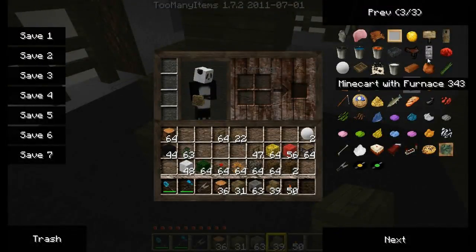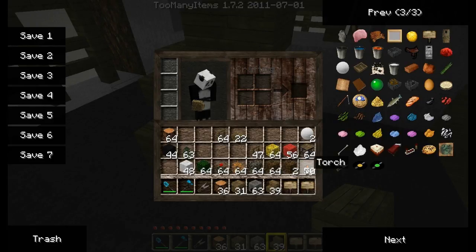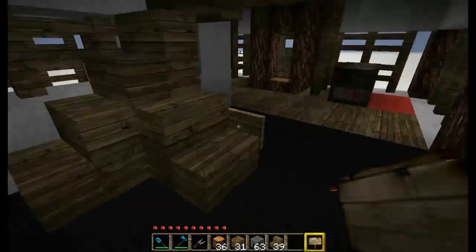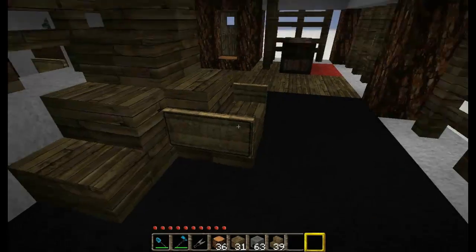It doesn't quite look like a chair yet - we do want sides, some arms to the chair. So just add a couple of blank signs on the sides and the chair has arms. Pretty cool.